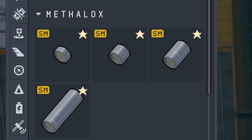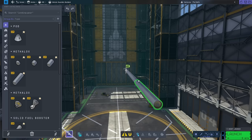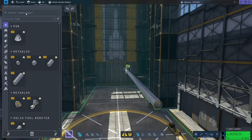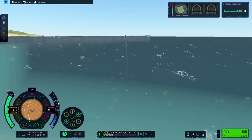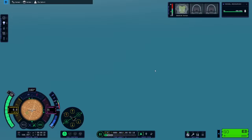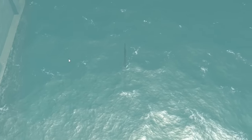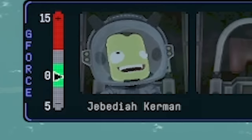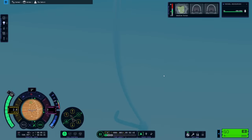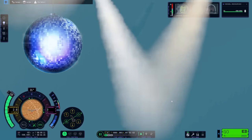One more test before we get building properly. If I build these methalox fuel tanks, my question is — will that float? Is this fuel less dense than water, meaning it will float, or is it more dense, meaning it will sink? It just has to weigh less than the water. Oh my goodness — I think it might be sinking. Yeah, it sank, and the front was heavier, so it went down like that. Jeb is loving life. Under the water, the physics are going a little bit mental. Sort of made a dancing pencil — get some disco music behind that.